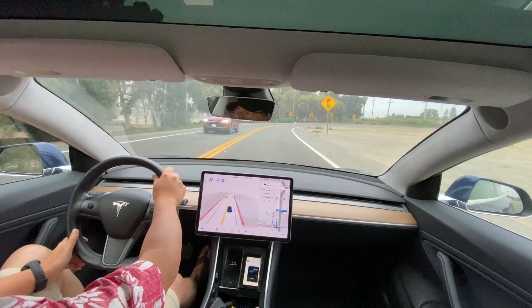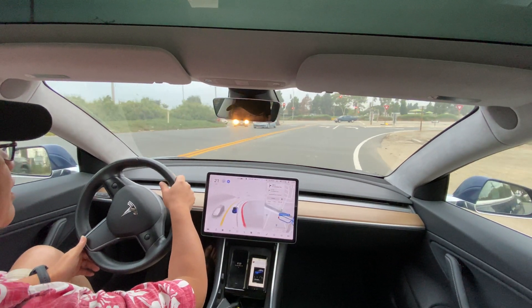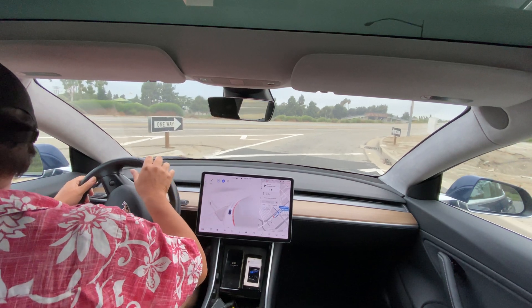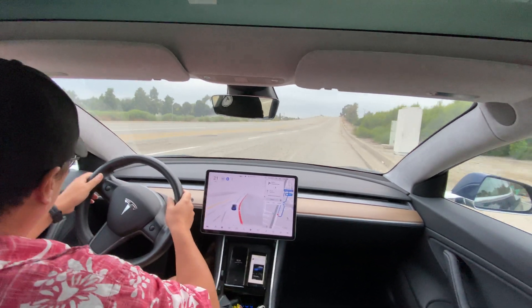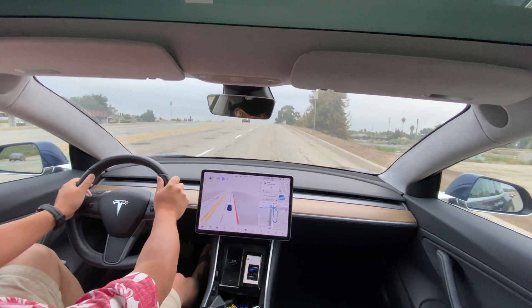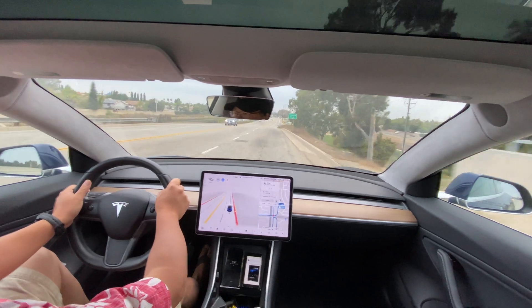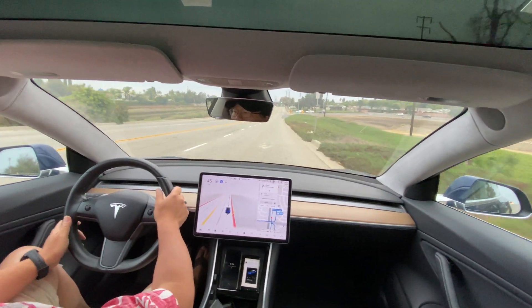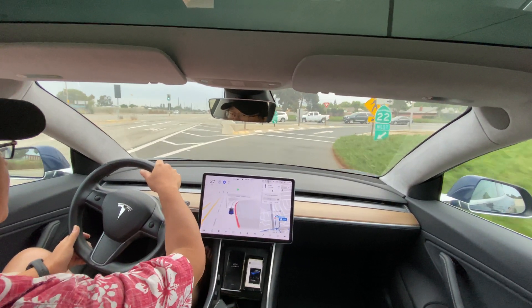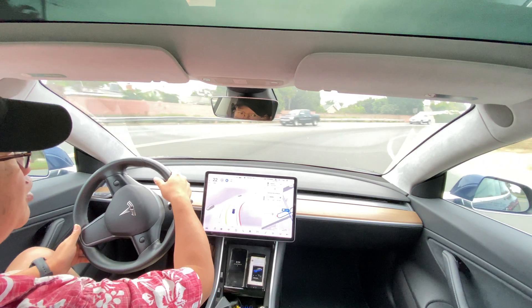Those of you who pressed the button yesterday do get evaluated. It's going to do this loop — it did this on 10.0.1, so I figured it should be able to do it again on 10.1. Not always a good assumption, but it's an interesting test. It's kind of my pseudo-jug-handle for New Jersey thinking — if it can do these loop-de-loops, it should handle the jug handle.